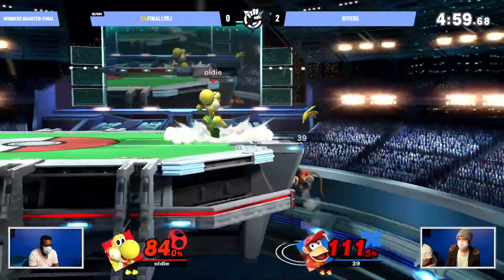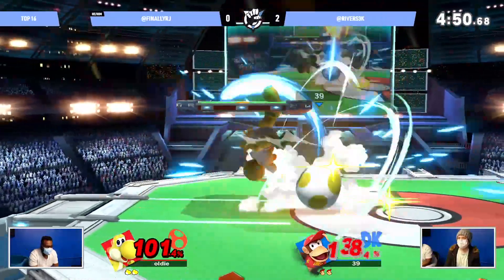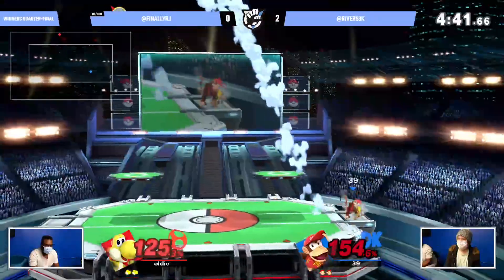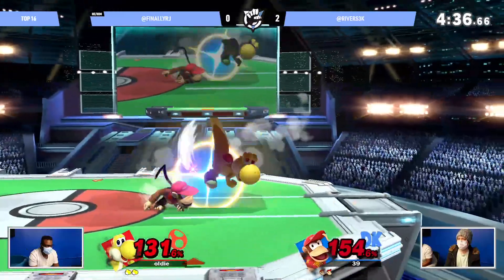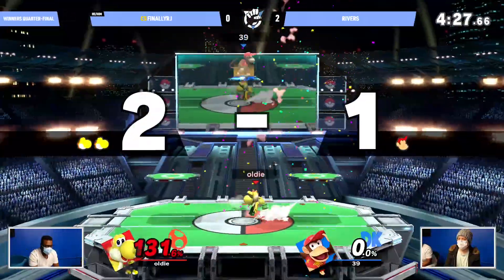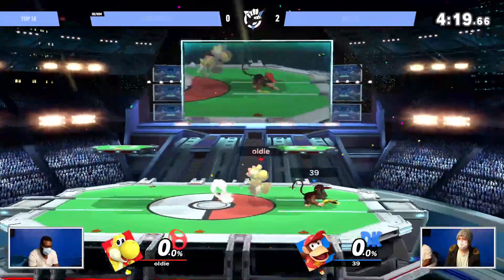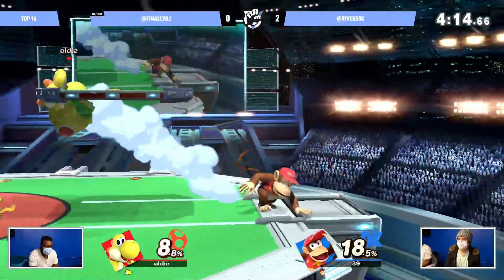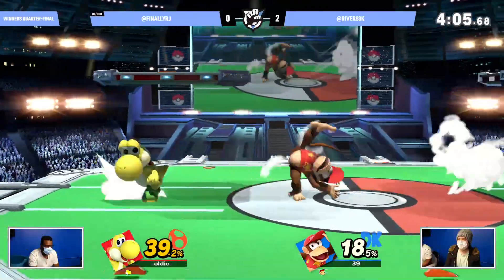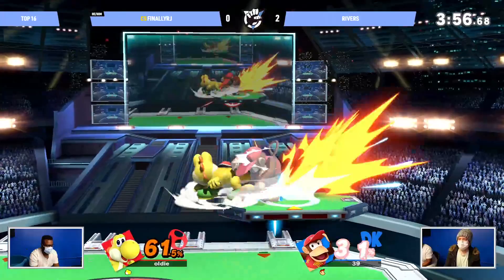I love how RJ is utilizing that up-B at ledge to stall a little bit and figure out placement. Now the egg lay — this could be a stock. Not getting a good punish off of it though, getting sent to the other side. The up-B crashes back onto the stage. Rivers knew RJ couldn't recover back up to the ledge. Now RJ has a banana hoisted over onto the left side of the stage and has the pressure. In those scenarios you have to play super patient because players will just fish for kills when they're down a stock at kill percent. Rivers understands RJ hasn't been grabbing ledge and catches it with that f-smash.